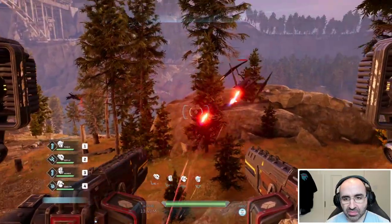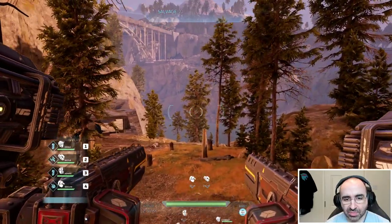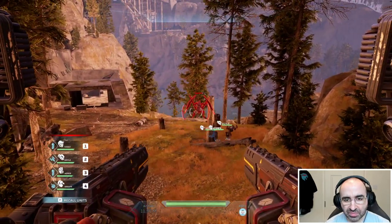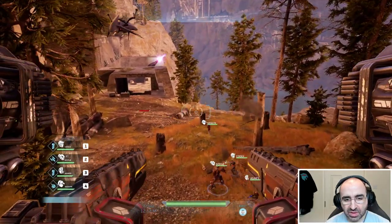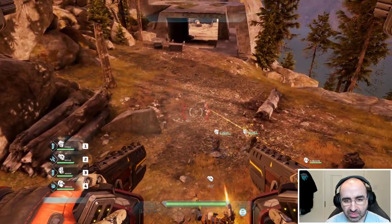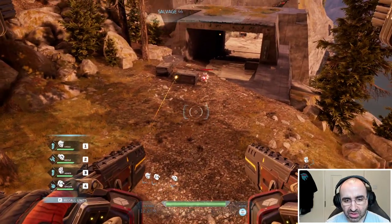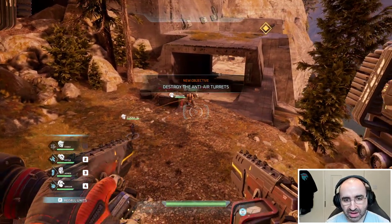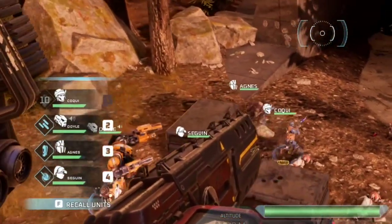Here are some enemies. By right clicking on a target, you basically assign it as a priority for your squad. So I right clicked and the squad focuses on that enemy. What you can also do is use their abilities. So let me press one, for example — you can see I'm using the ability of the first character. They threw a grenade and it recharges. You can see at the bottom left that it's currently recharging as well.